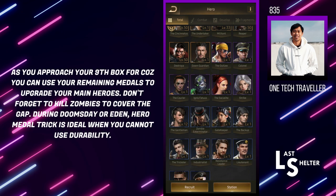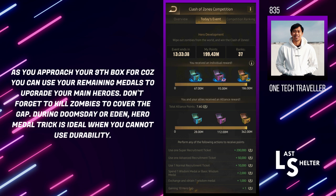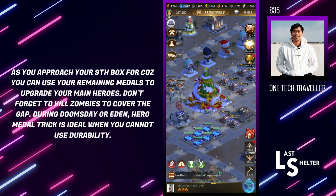As you're coming up towards the final hourly that will get you to a ninth box, you can start using the medals to upgrade your heroes. So even if you haven't maxed out all the main seasonal heroes, do the hero trick for the majority of the boxes — maybe when you're 50 or 40 million short from the ninth box, then you can start using medals to upgrade heroes. That's also assuming you have durability to hit zombies for the extra points. However, if you are in Doomsday or Eden where every bit of durability counts and you cannot hit zombies for points, then just do the hero trick as close to the ninth box as you can before comfortably using the medals to upgrade your heroes.